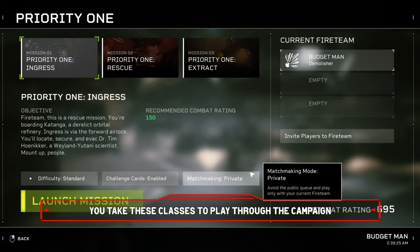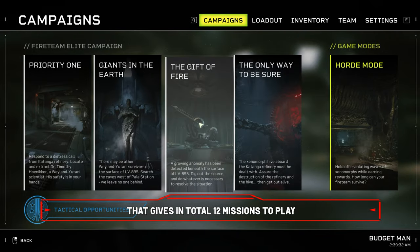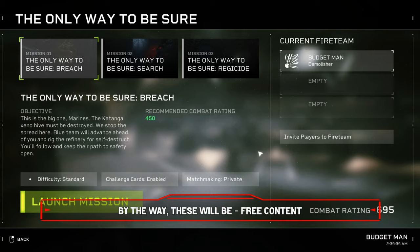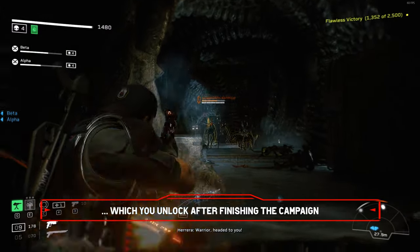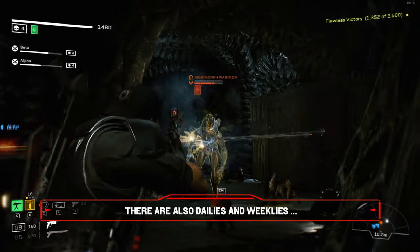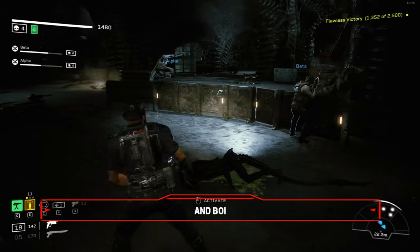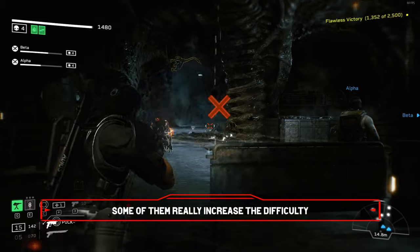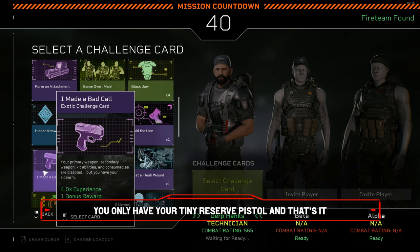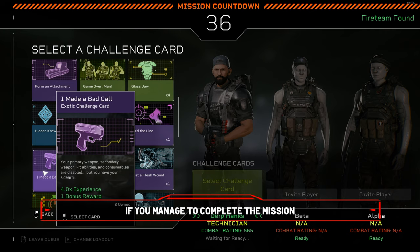You take these classes to play through the campaign. In total, there are four campaigns with three missions each, giving you twelve missions to play. More will probably come with the upcoming seasons — by the way, these will be free content. There's also a horde mode, which you unlock after finishing the campaign, which is basically a wave defender. There are also dailies and weeklies that you can do for some bonus rewards. Before the mission starts, you can also pick challenge cards, and boy, they are a lot. Some of them really increase the difficulty — for example, one called 'I Made a Bad Call': you only have your tiny reserve pistol and that's it, but you get a nice modifier for your game XP if you manage to complete the mission.